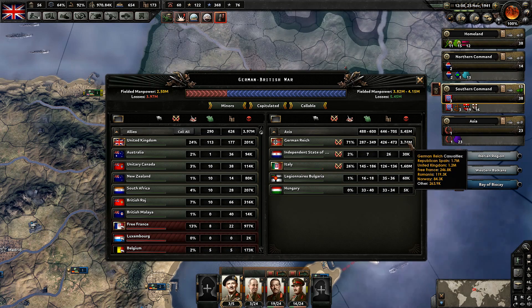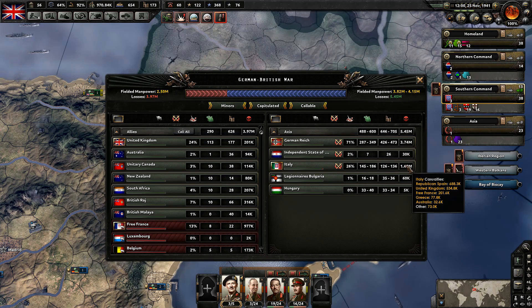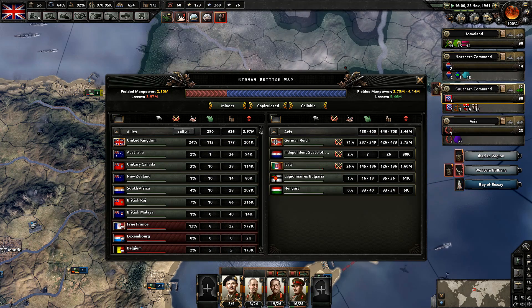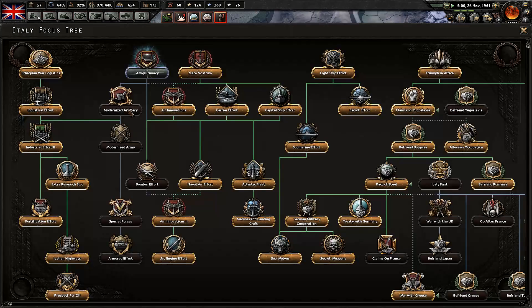Germany: 3.74 million. We have done 1.2 million in casualties now. For the Italians, we have done 534,000. We are doing really, really well — this is just bleeding the Axis dry.